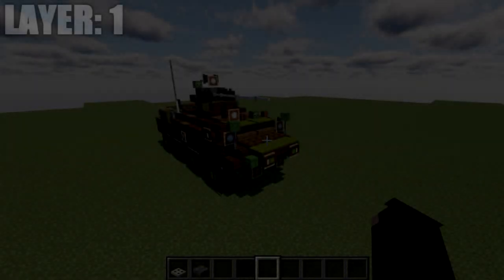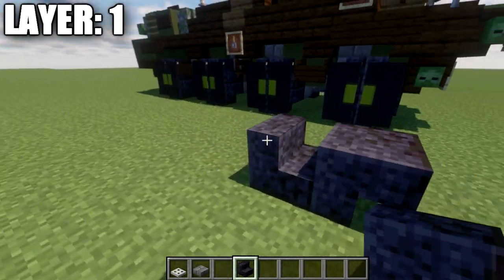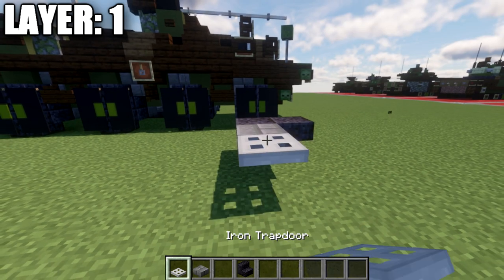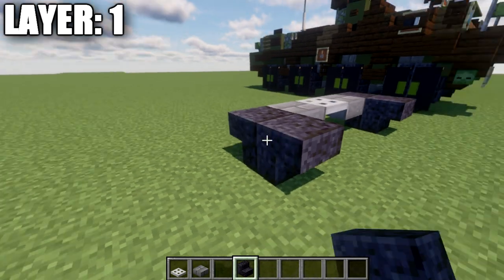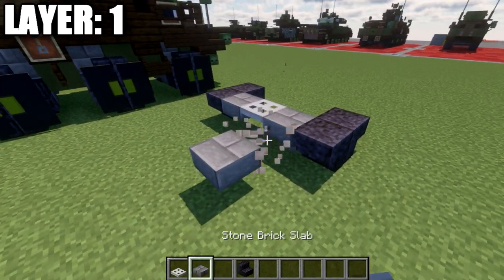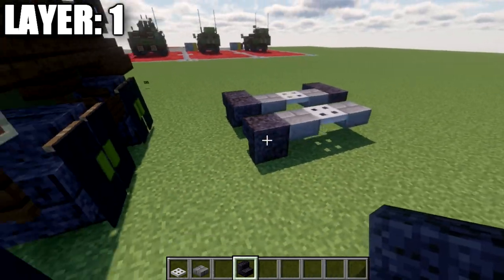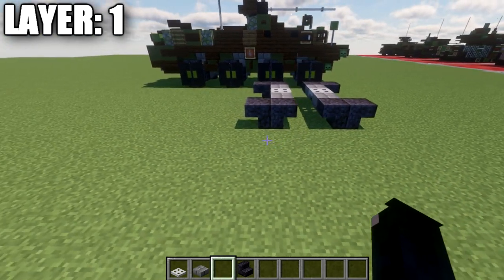For our first layer, we're going to start with polished blackstone stairs. Place down two polished blackstone upstairs back to back for the start of our left front wheel. Then place down a stone brick top slab, followed by an iron trapdoor and a narrow stone brick top slab, and then a narrow polished blackstone upstairs coming off like that to create the bottom half of the wheel. Skip a space back and repeat the same pattern — stone brick top slab, iron trapdoor, narrow stone brick top slab, and polished blackstone upstairs — to create our front two axles.